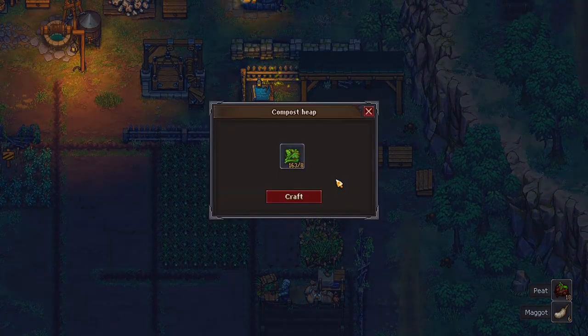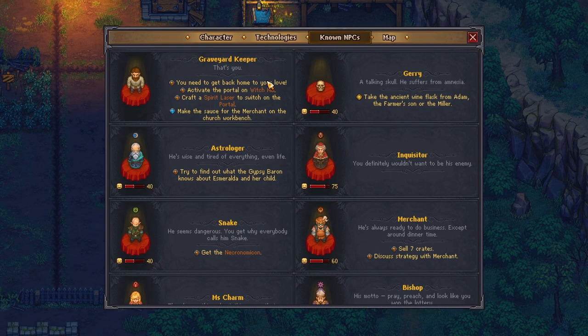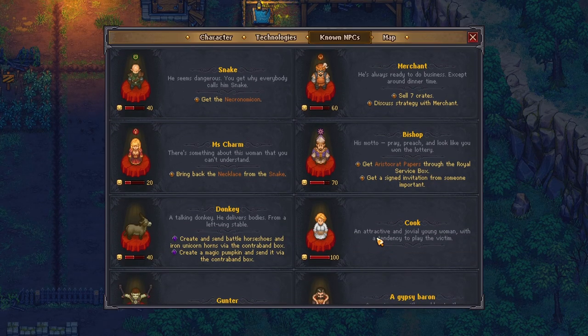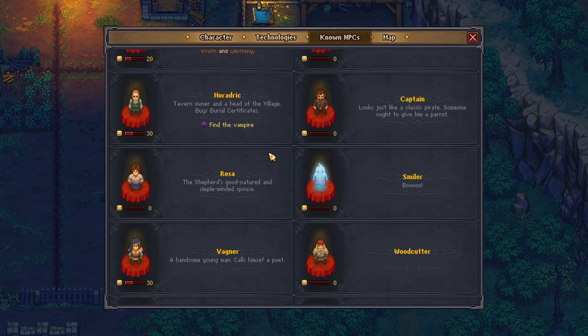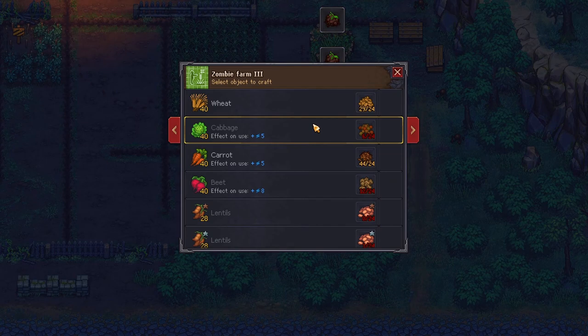Just looking through what's due this week. Let's have a quick look. We need to find out what the Gypsy Baron knows about Esmeralda, we need to sell more crates, we need to get the Necronomicon and get the Aristocrat Papers, and also deal with the Donkey thing — maybe we could look at that as well. The Gypsy Baron wants four Silver Star Fish Fillets, so maybe we could go do some fishing today. And we've also got to go and ask about the Vampire. There's actually quite a lot that we can do today, so let's get started on that.